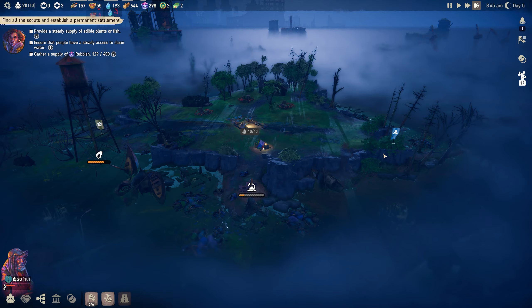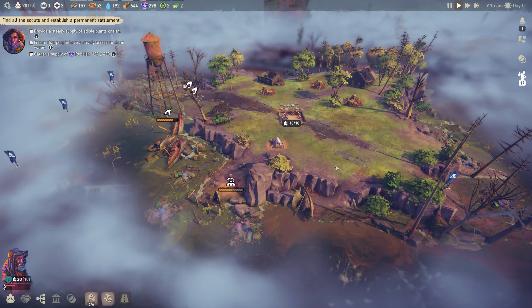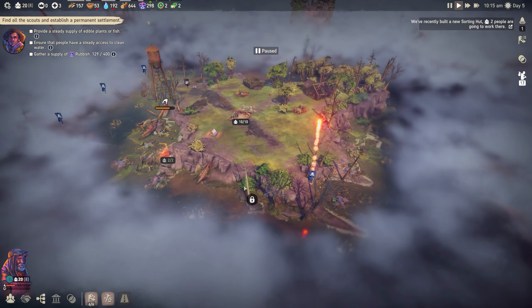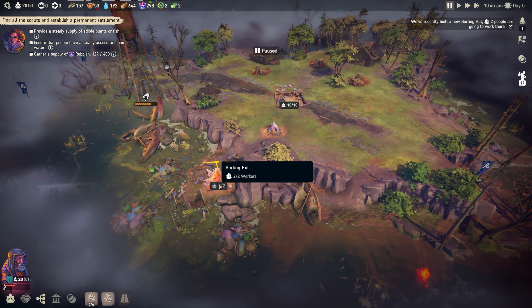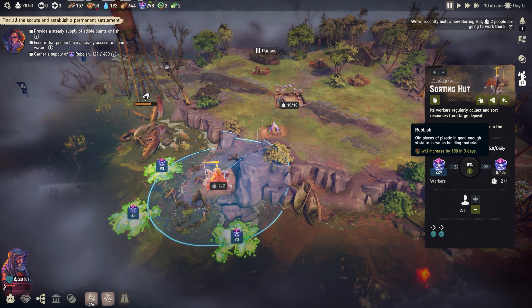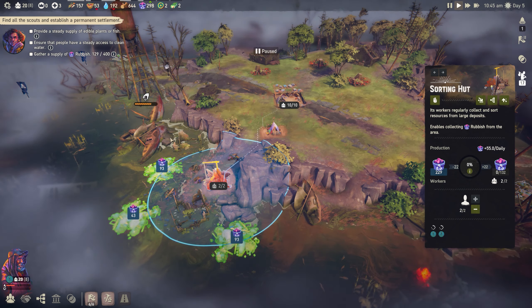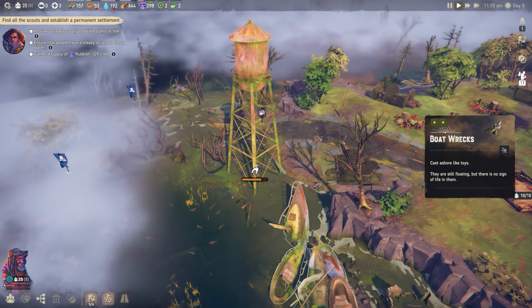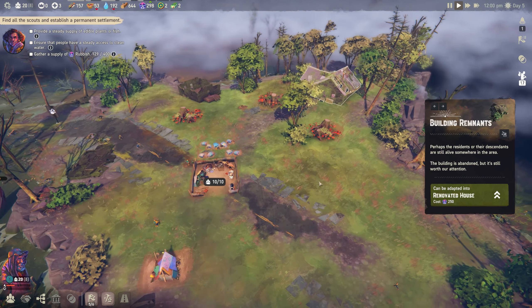It's automatically assigned two workers and is now making 55 rubbish daily from the deposits. They can empty out if too many buildings are pulling from them, and they might not regenerate that much per day - so we'll feel it out. From the water tower we have 192 water, so we have a lot to keep us going.